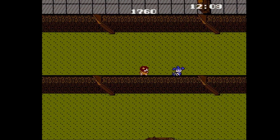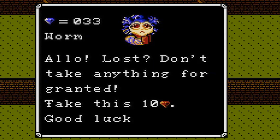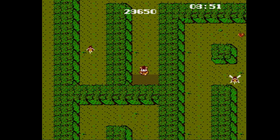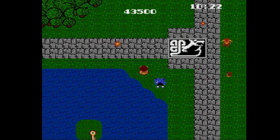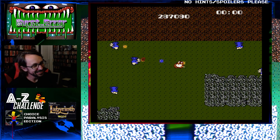Right off the bat, our worm friend tells us not to take anything for granted, as you'll soon find The Labyrinth messing with your head with some crazy screen-wrapping stuff and other disorienting trickery. Add a steady flow of enemies that will stunlock you and reduce your ticking time even further, and you'll quickly see that a challenging quest lies ahead.